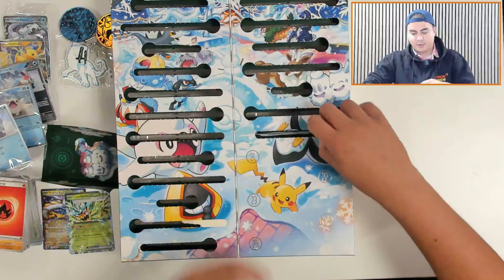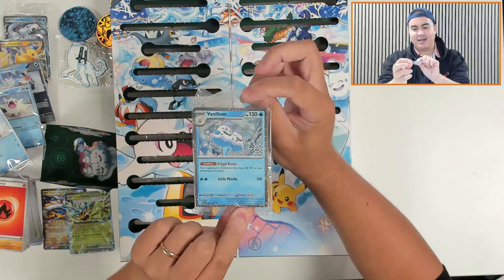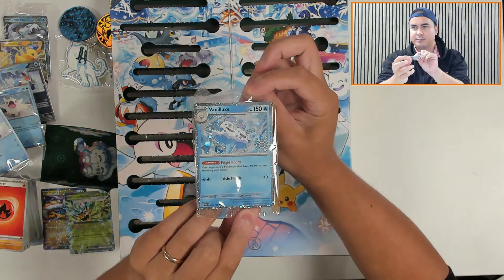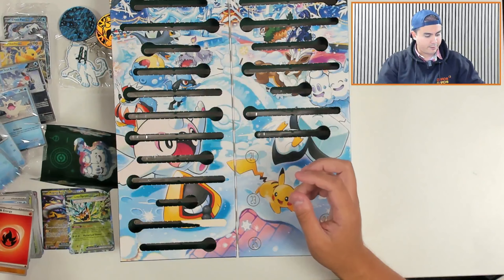Door number twenty is a promo card — it's a Vanilluxe. That's the one I was looking for. Vanilluxe with a stamp and the foil. Very cool.